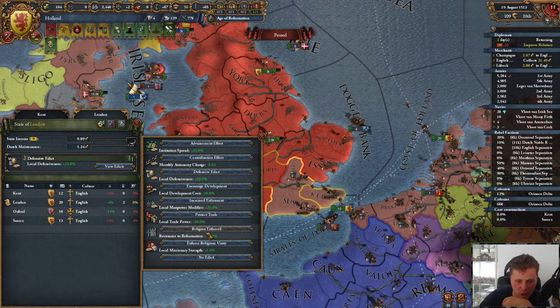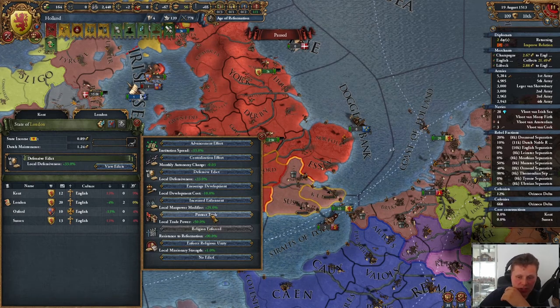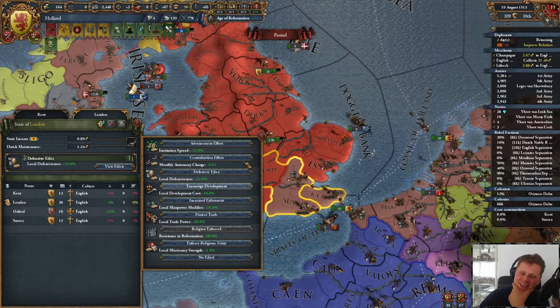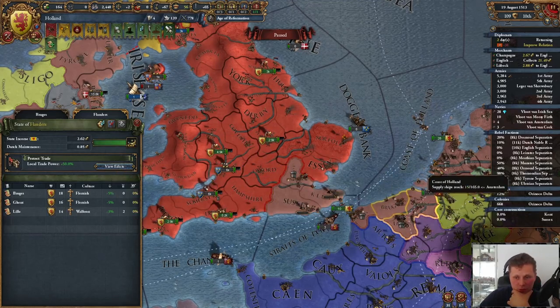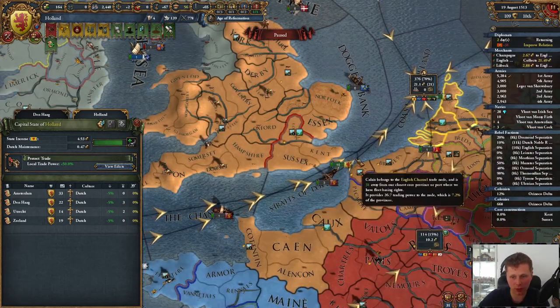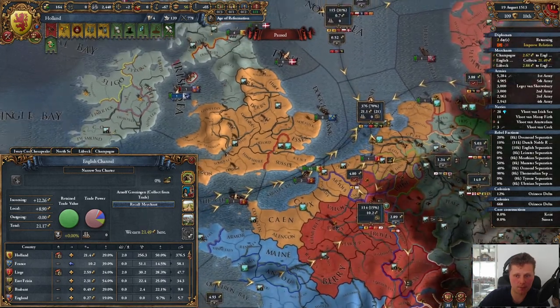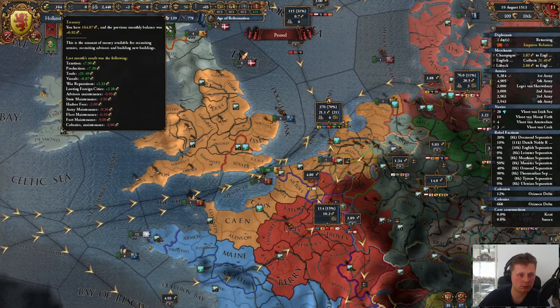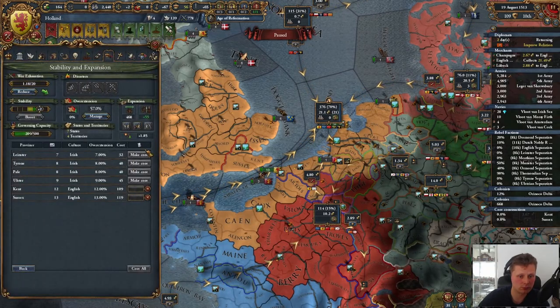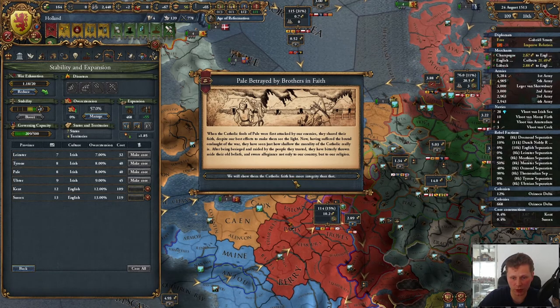What does the protecting trade actually do? Let's see — local trade power plus 50%. Is there still so much to be getting? Let's just try this. Trade node — we have 70% of this trade node. So we'll start with these two and work down towards the lower ones.